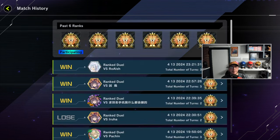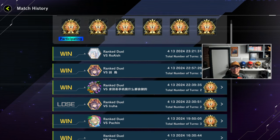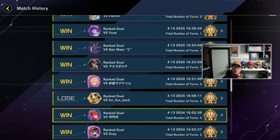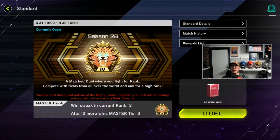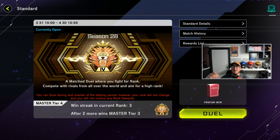From Diamond 5 to Master 5 we used ABC Super Heavy, and that's what got us to Master 5. Then with this Rescue Ace deck, as soon as we got to Master 5 we won two, lost one, then won six in a row, lost one, then won another three in a row. This deck is nuts — it literally free wins. I've also never won so many coin tosses in my life until I built this deck.